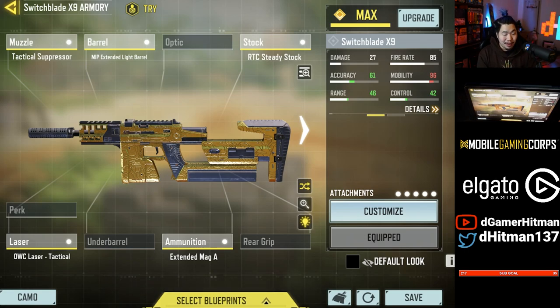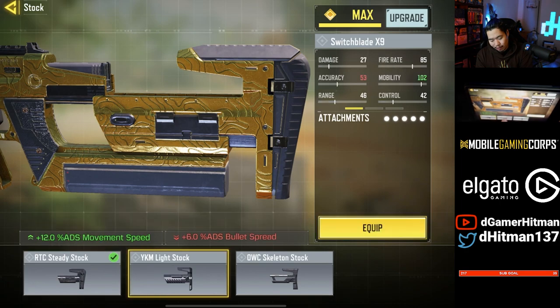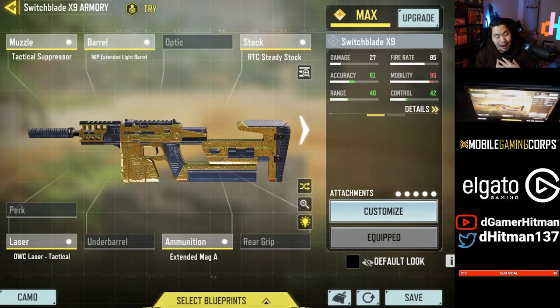At number 3, we're moving on to SMGs. One of the best SMGs on the list is the Switchblade. Not only does it have a great time to kill, but the iron sights are actually really good on the base gun. Using this build, you get good mobility, good damage, and a decent magazine size. We're using the Extended Mag, Laser Sight Tactical, Steady Stock, Extended Light Barrel, and Tactical Suppressor. If you want, you can swap the Steady Stock for the Light Stock — personal preference — but this is an absolutely strong gun, especially for free-to-play players.